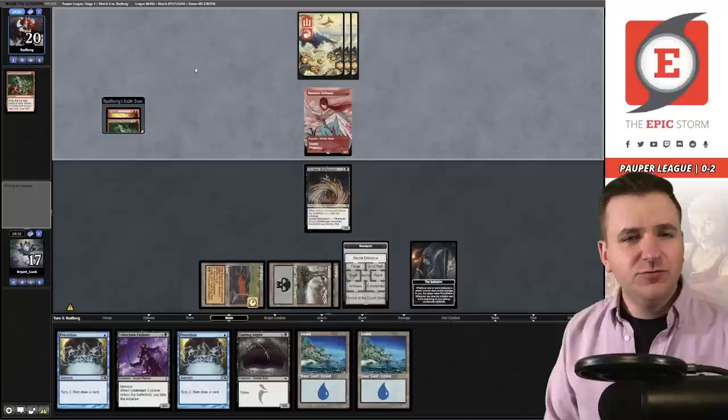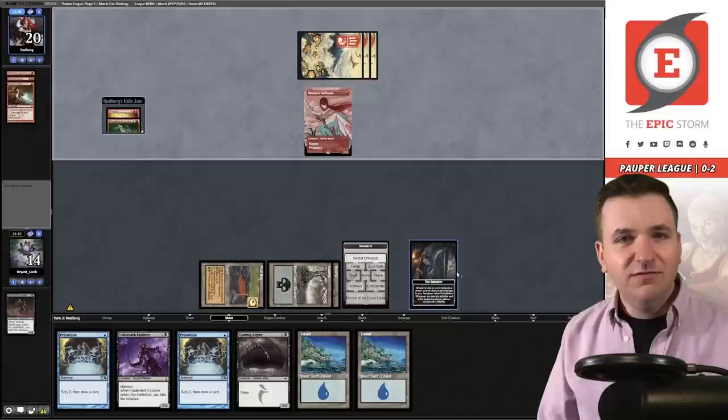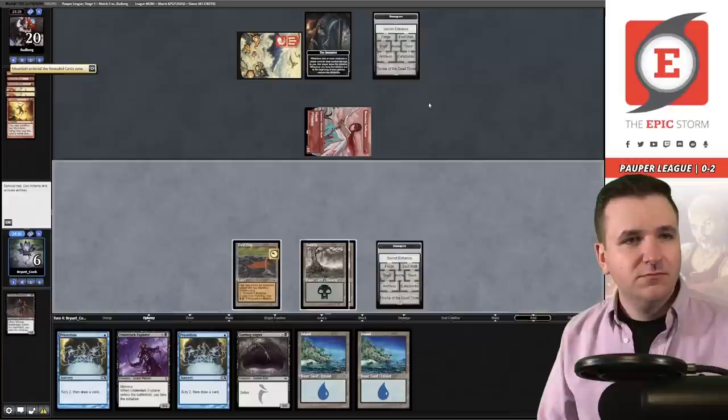Reckless Impulse. Fire Blast and another Reckless Impulse. 17 life. Let's play the Battle Rager. We take the Initiative, grab the Island, pass the turn. Searing Blaze — they have a third land if they choose. They can Fire Blast my Battle Rager. Galvanic Blast — what do you have, an artifact? They steal the Initiative and get to grab a Mountain out of their library. I'm at six already — pretty close to death.